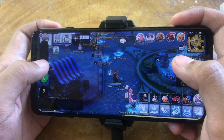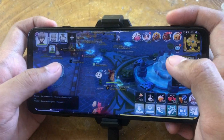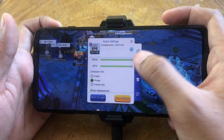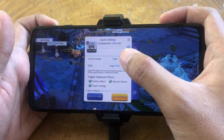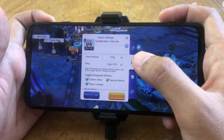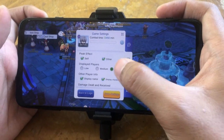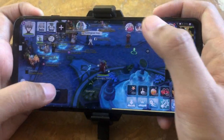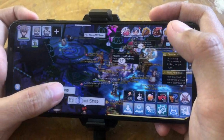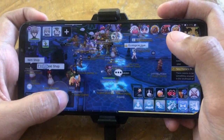The volume is loud, so let's reduce it. I want to show you the setting of this game. The visual setting is at 720p and high FPS mode, and the display players option is set to high. As you can see, there are many online players now and it's not laggy — it's just smooth.